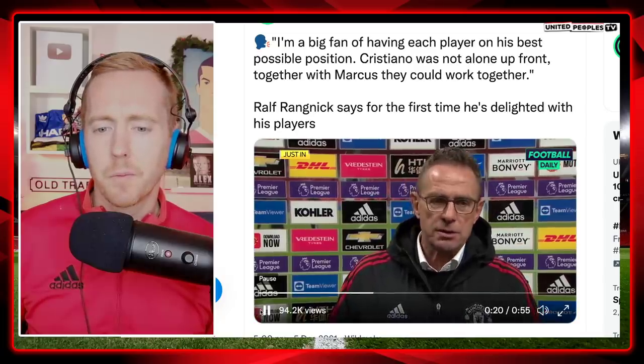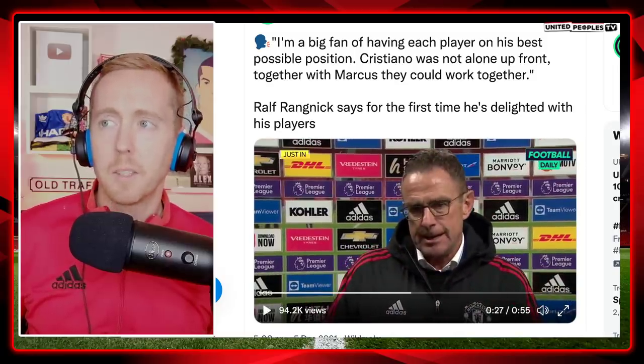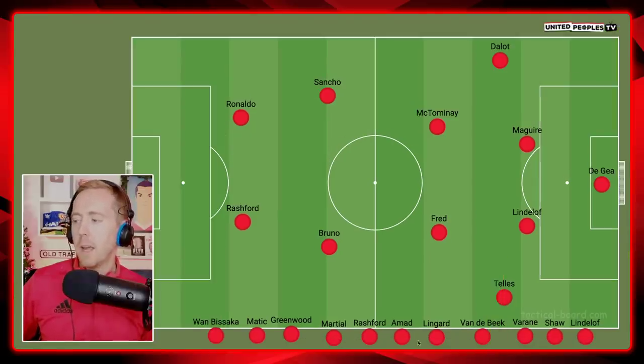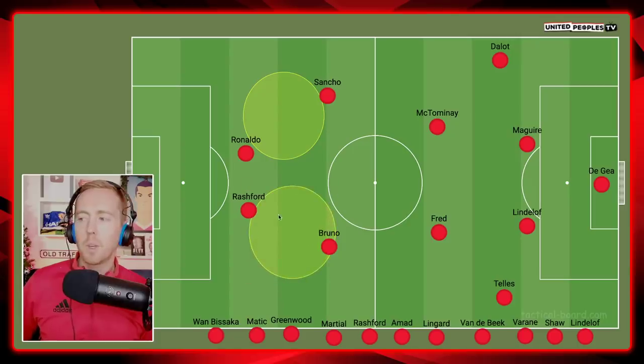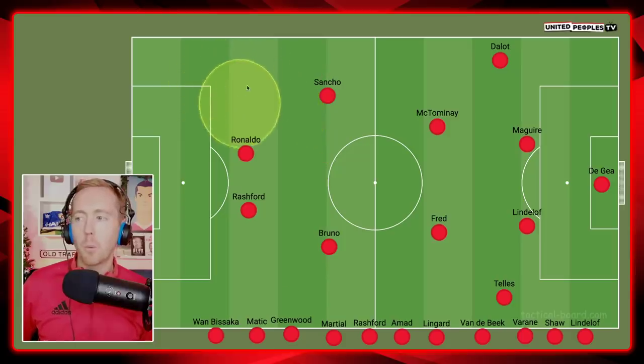Ragnick noted that Cristiano was not alone up front - together with Marcus they could work together, staying close, triggering the pressure situations. Ronaldo does press - he can press - but what's the point in taking all that energy away from him when you want him on the end of things? With someone like Rashford, who's mobile, it's all about triggering the pressure high up the pitch. United won the ball 12 times inside the Crystal Palace final third because of that pressing.